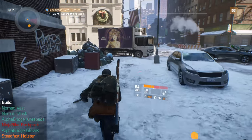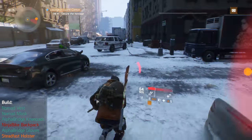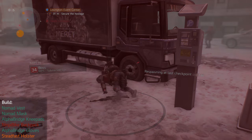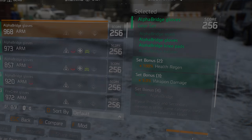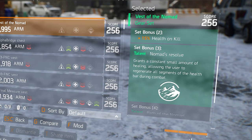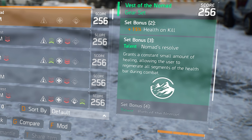These two gear sets in question are the two-piece Alpha Bridge and three-piece Nomad. Two-piece Alpha Bridge gives 100% health regen, and three-piece Nomad gives Nomad's Resolve, which grants a constant small amount of healing allowing you to regenerate health across all of your health segments while you're still in combat.